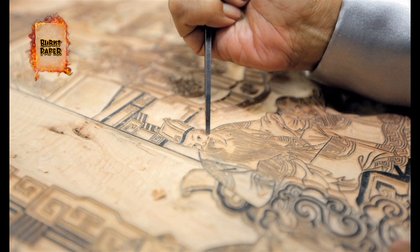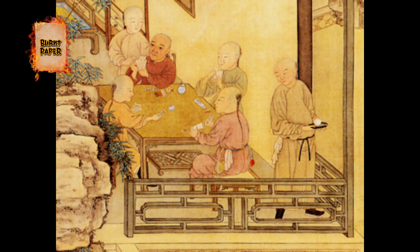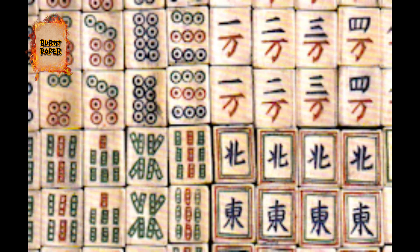If you are using a wooden block, you can apply it to the Leaf Game. We will talk about this card game. In China, there are bars, clubs, and suits.